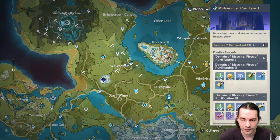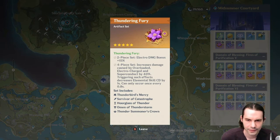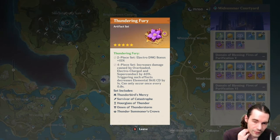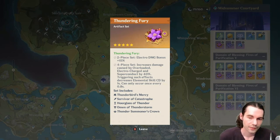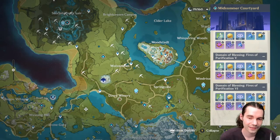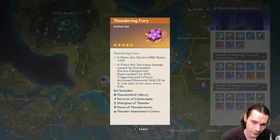Moving to the electro domain, the Thundering Fury set increases electro damage bonus by 15% for the 2-piece. The 4-piece increases overload, electro-charged, and superconduct damage by 40%, and triggering those effects decreases elemental skill cooldown by 1 second, once every 0.8 seconds. Good on electro characters like Beidou or Keqing, though the Emblem of Severed Fate is now a strong competitor for characters like Beidou since Inazuma's release.